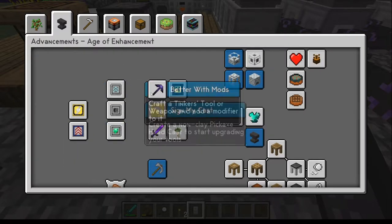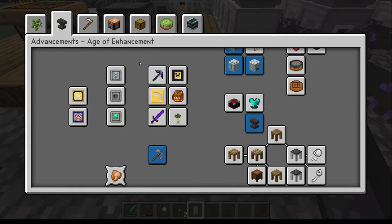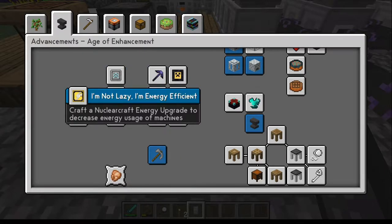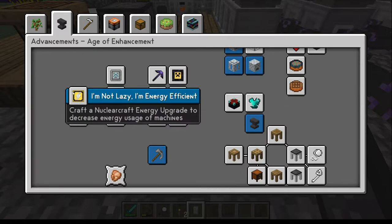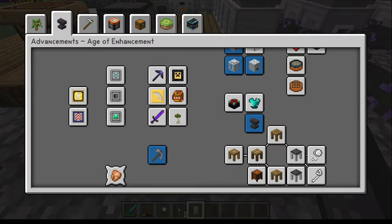Welcome back everyone. Today we're going to start into this. The way we're going to break this down is we're going to go from here on through each little item. Even though we may not have the machine they go in, we're going to make these as we go. There will be some tangents to build machines, but the idea is to go step by step through each item as we need it.